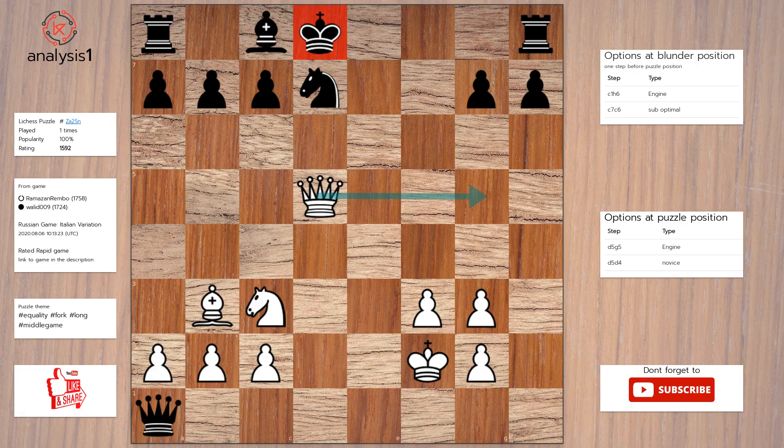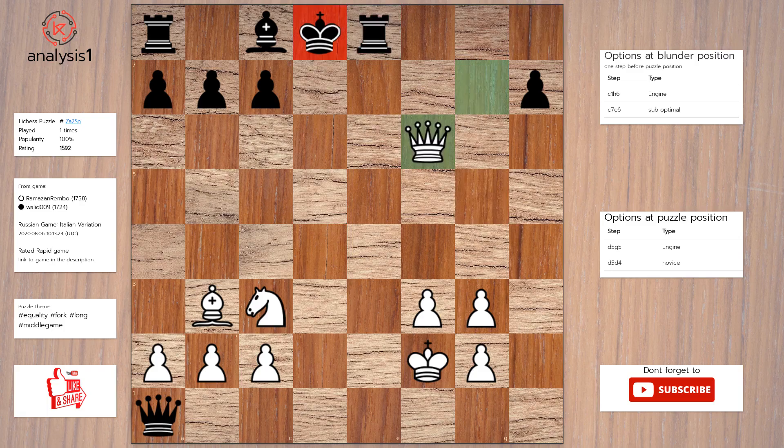Queen to g5 check. The best move in puzzle position is: queen to g5 check, knight to f6, queen takes pawn, rook to e8, queen takes knight check.